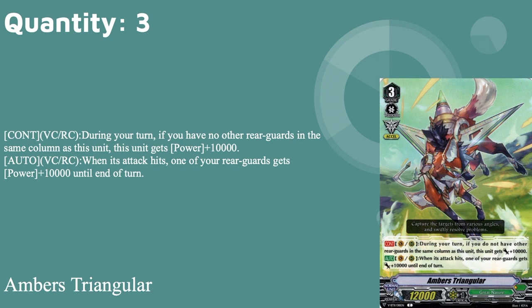Three copies of Amber's Triangular: 12k base, grade three, Excel gift. Continuous vanguard or rear guard: during your turn, if you have no other rear guards in the same column, it gets plus 10. On an Excel gift circle it's immediately at least 27k, because the Excel gift gives at least plus five and this gets plus 10. Auto van or rear: when its attack hits, choose one of your rear guards and it gets plus 10 for the turn. That's especially good if you're lacking numbers from Lox's skill. Three copies because Lox can search all of them, so we go for versatility over copies.